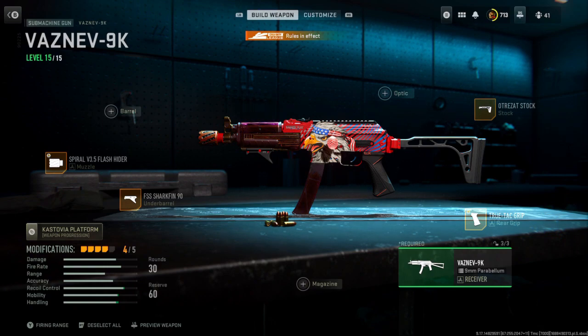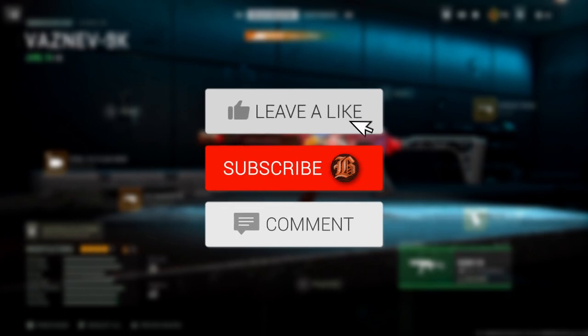I'm starting to get back into things and how I want to do my schedule. Every day I'm going to try to post a Call of Duty gameplay, and then Wednesdays will be my random game like Spider-Man or one of the super mega things. On Tuesdays or Thursdays I want to do a CDL podcast-type thing where I just talk about what's going on in the CDL. This is the class: Spiral V3.5, Flash Iris, Shark Fin 90, True Tag Grip, and the Ultra Zot stock.